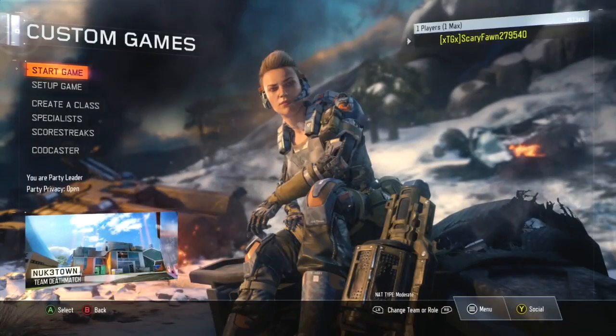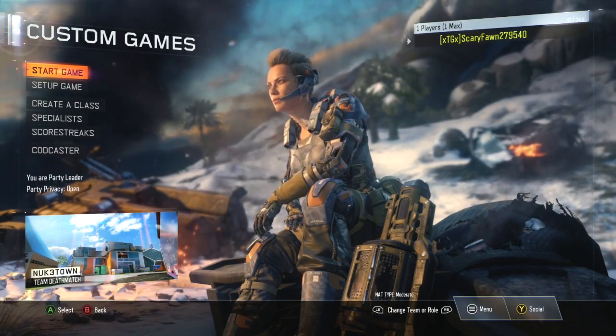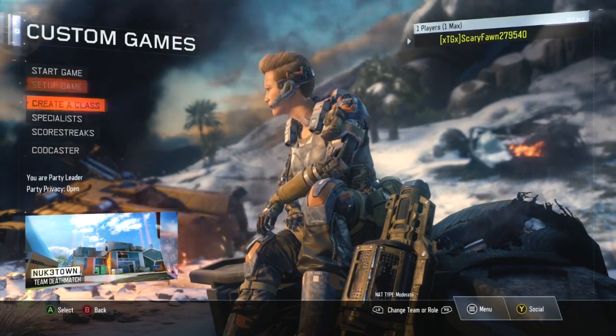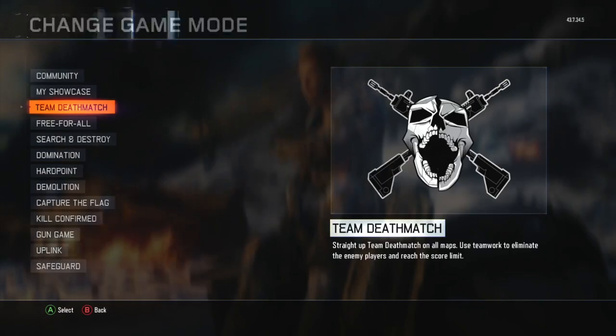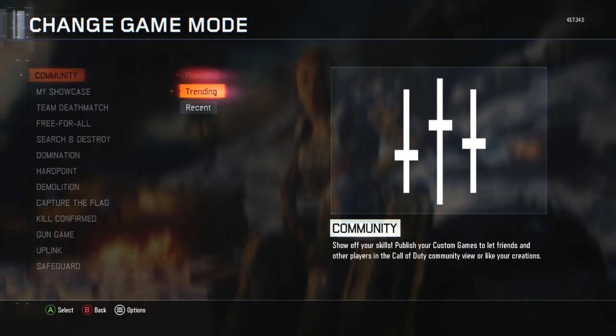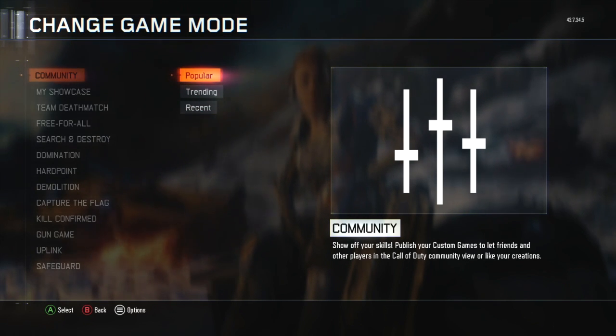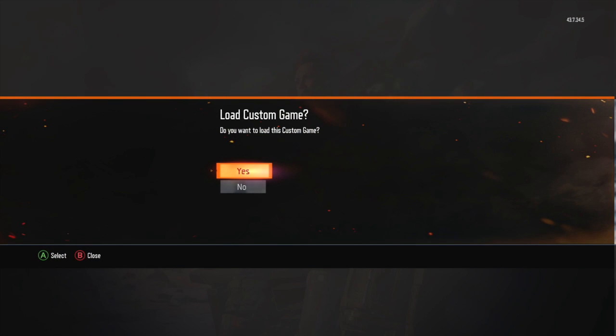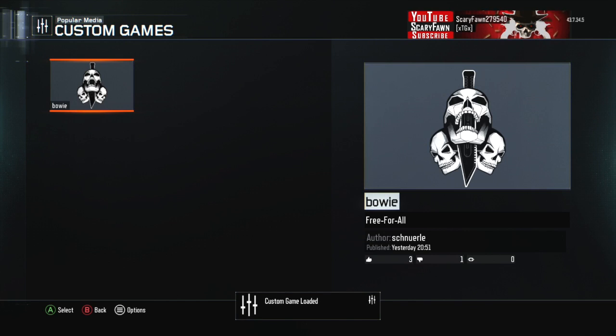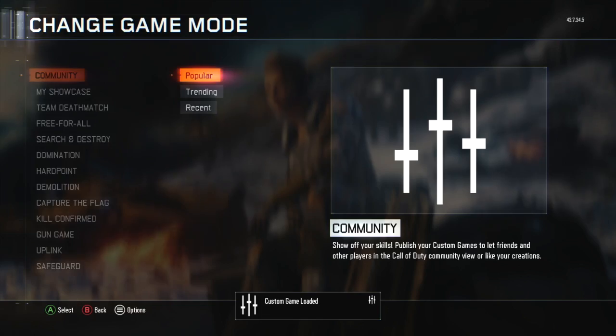First, you want to hop into a custom game, then click down to set up games, go to change game mode, go to Community, and go to either Popular or Trending — most likely it's going to be under Popular and Trending. Go to any of those and you're going to come up with something on Xbox One called Bowie Free For All. It's going to say published yesterday or whenever you're watching this. Just click Load Custom Game and click it.